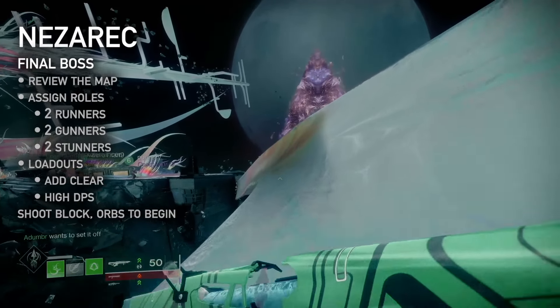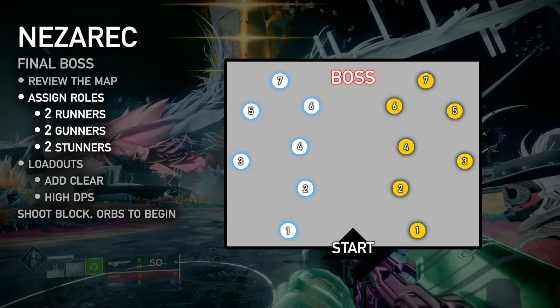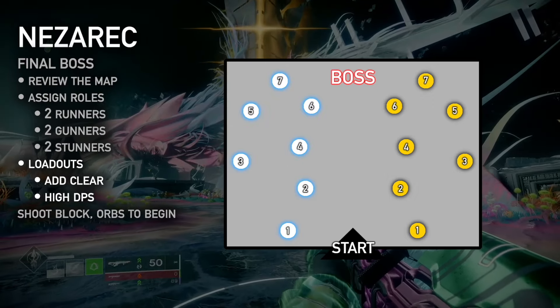Proceed through additional hallways, circuits, and platforming to reach the final boss, Nezarec. To prepare, review the map. Assign two runners, two gunners, and two stunners. Tune loadouts for add clear and high DPS.